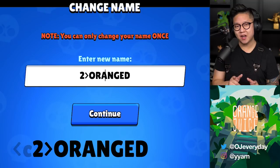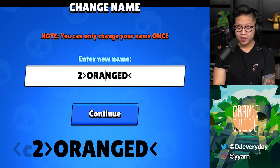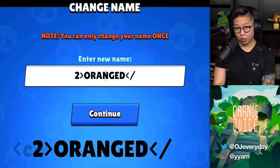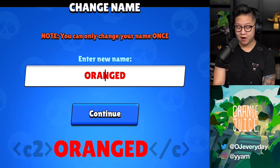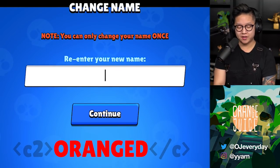The maximum limit is 15 characters and the code to do this takes 8 characters. 'Orange' is perfectly 7 letters long. You want to close it off with the angled bracket again, do a slash, lowercase C — very important, lowercase — and then close it off with the angled bracket. And it's orange, just like that. You can hit continue now, but you'll have to type it in again.